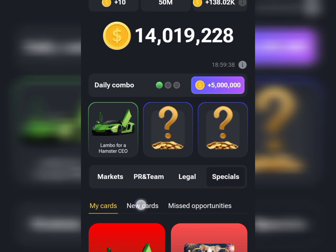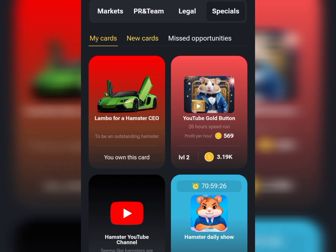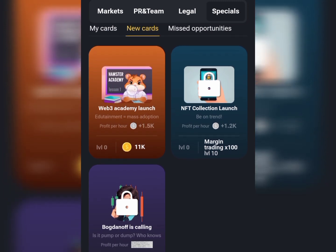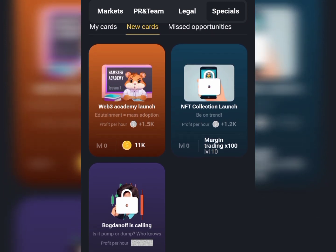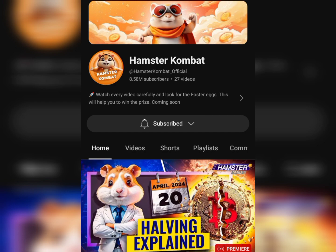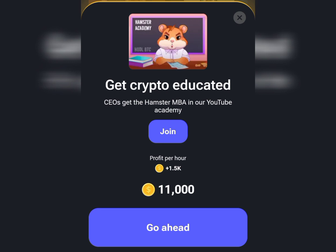Go to Specials again, tap on Specials, then go straight to New Cards. Now go straight to the Web3 Academic Relaunch card and tap on it. Tap on the Join button — it will take you to the Hamster official YouTube page. Then head back to Telegram, and tap Go Ahead to claim the second daily card.